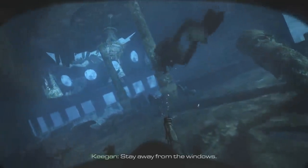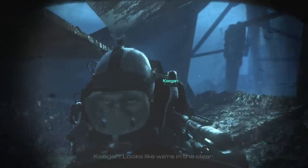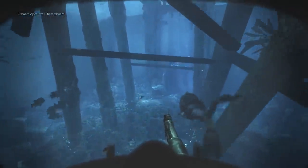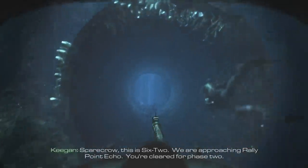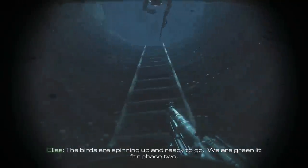Stay away from the windows. Down the hatch below. Alright, looks like we're gonna clear. This way. Scarecrow, this is 6-2 — we're approaching Raleigh Point Echo. You're clear for phase two. Roger that, 6-2. Good to hear from you. The birds are spinning up and ready to go. We're greenlit for phase two. Roger that. 6-2 out.